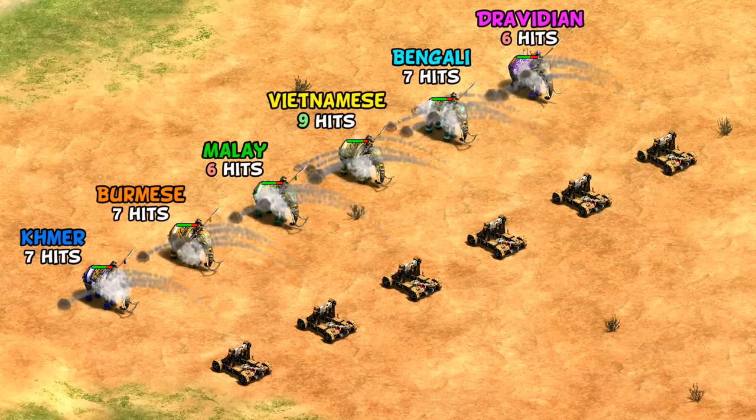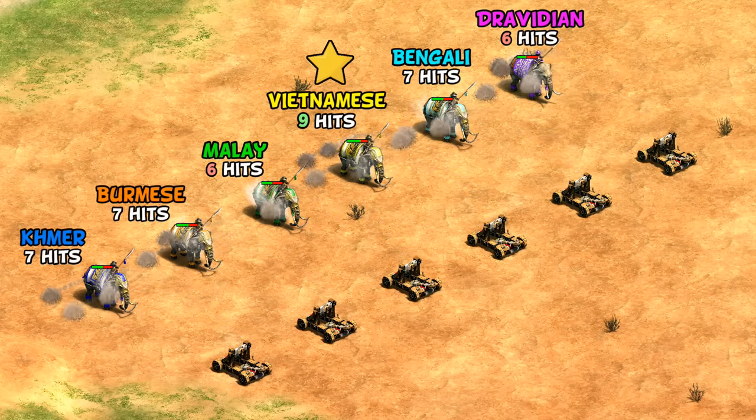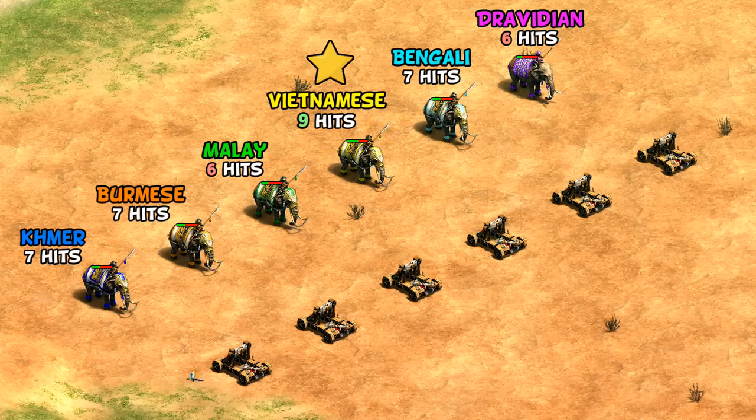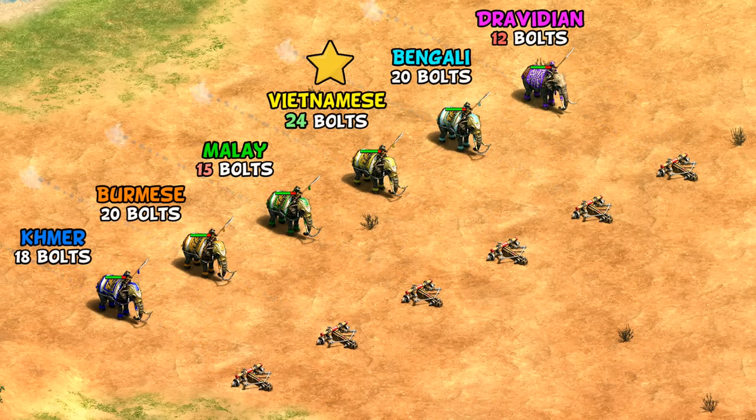Against siege, it turns out Vietnamese do the best and Malay and Dravidians do the worst on an individual performance basis. It's quite a similar story with heavy scorpions as well, with Vietnamese standing out a little ahead of the rest thanks to more HP outshining armor against very high attack units.